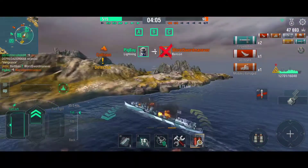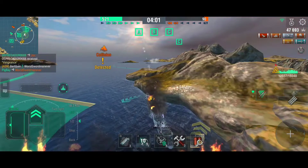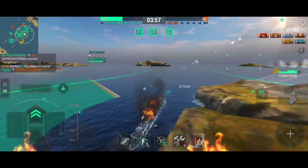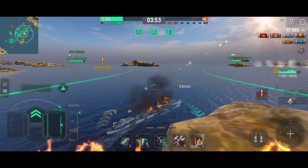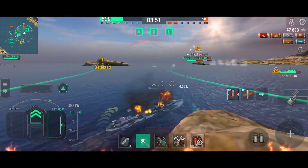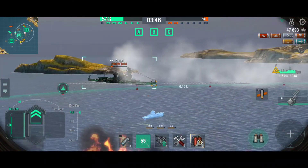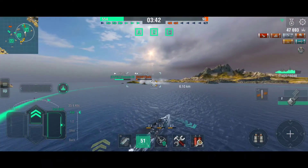Moving on to battleship changes: the premium tier 7 Duke of York gets its main battery reload reduced by one second, down to 19 seconds, and gets an extra charge of smoke. Both the Scharnhorst and the Gneisenau are now going to be faster to full speed - about six seconds faster - so you'll be able to get into position a lot faster, and positioning is key in this game.